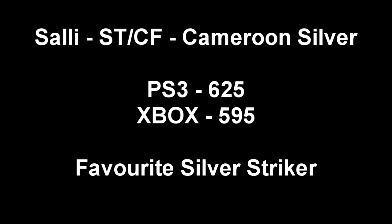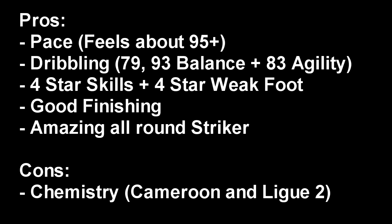As you can see going into the stats here — he's a striker, you can put him into CF but I think he's really amazing as a striker. Look how cheap he is: 625 coins on PS3, 595 coins on Xbox. He is probably my favorite silver striker out there, maybe alongside a Kotika from my other squad, but this guy is a bit faster. The pros: pace feels about 95, look at those dribbling stats.